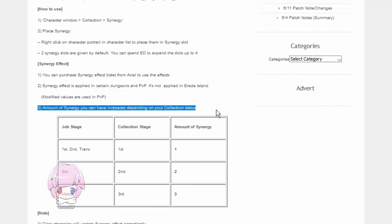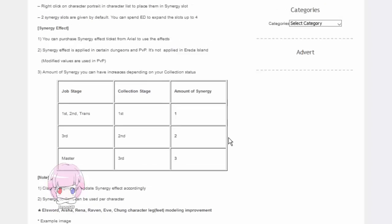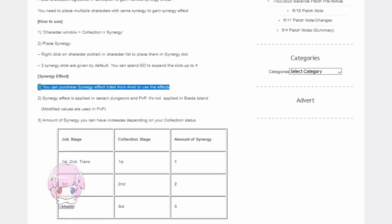The amount of synergy you can have increases depending on your collection status. Class changing will update the synergy effect accordingly, and synergy content can be used per character, so you can have different synergies on each character if you're willing to pay. Here's the thing they don't tell you on this page: it is 30 mil per character per week.